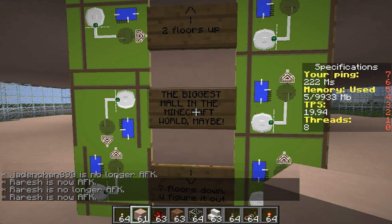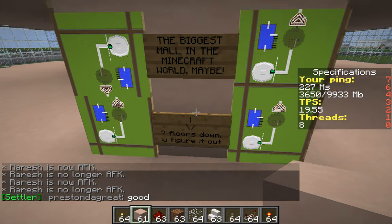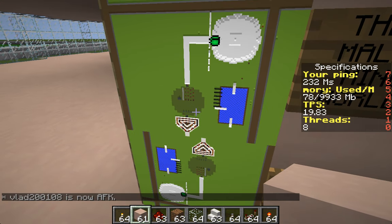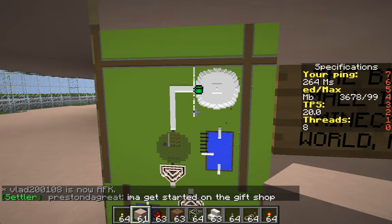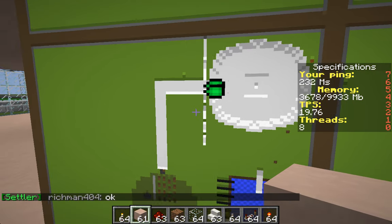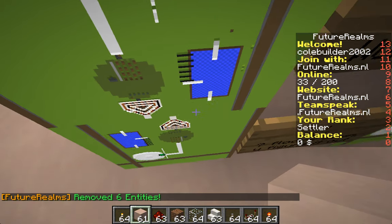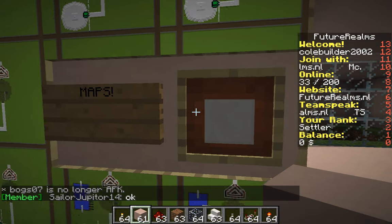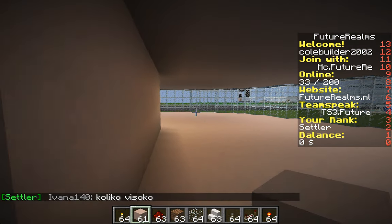This might be the biggest mall in a Minecraft world — maybe two floors up, and question-mark floors down — you figure it out. There are maps of the place. These maps were made a long time ago. Now we have the holiday room right there, the garden right in here, and the indoor pool has that big glass over it.